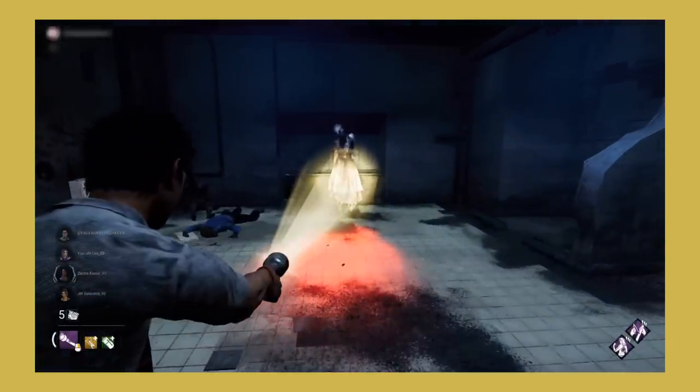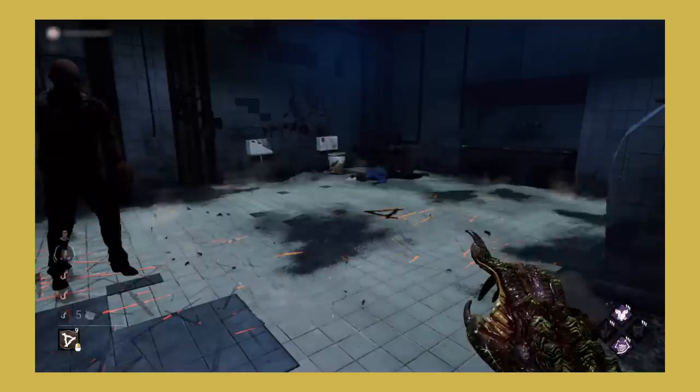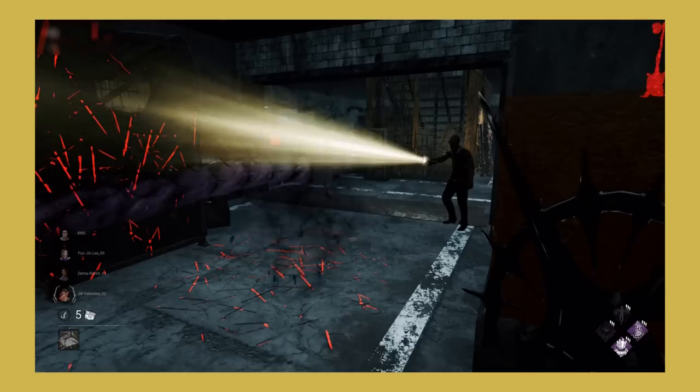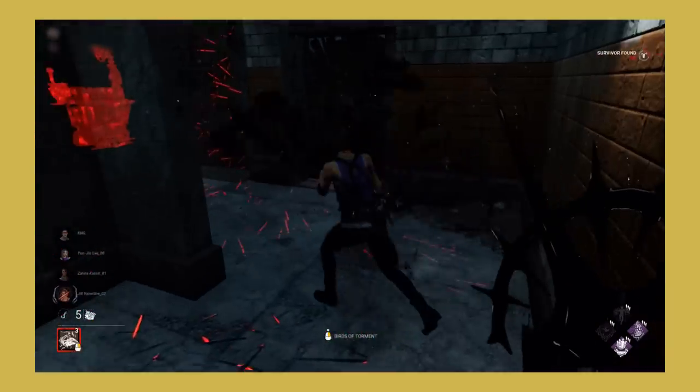On the other hand, I do understand that they don't want some killers to be fully countered by an item while other killers aren't. Personally I would have preferred if they went the other direction by giving killers who don't have unique light interactions some interactions with flashlights. I feel like this would have made flashlights a bit more fun.